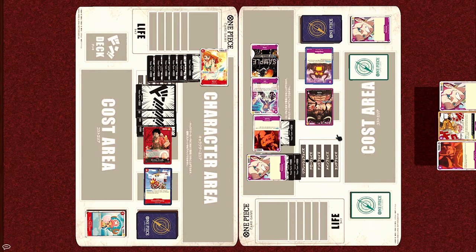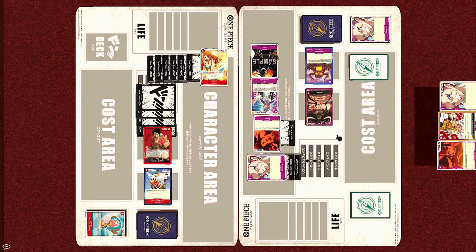The winner is the Animal Kingdom Pirates, led by Kaido. Hope you guys found this tutorial match easy to understand, and feel free to ask any questions about the rulings in the comment section below. I'm planning to do a battle video between the remaining two starter decks — Shichibukai versus Worst Generation — so see you guys in the next One Piece battle video.